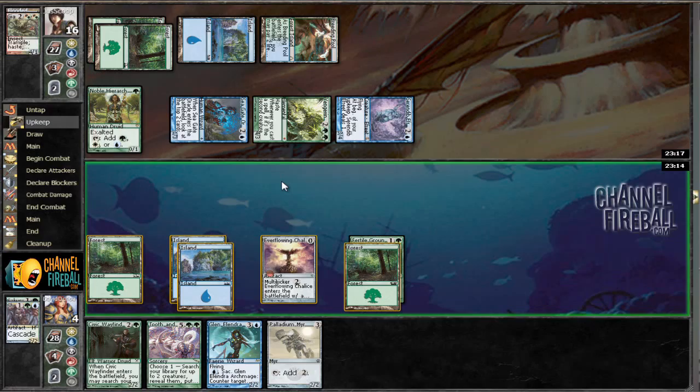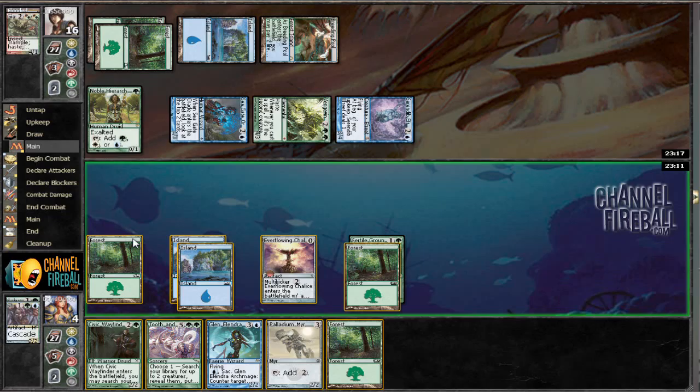So we need to draw one mana elf — that doesn't do any good. In that case we can go Civic Wayfinder and then play Glenelon Archmage. That gives us two blockers, so we can block Serendipha for eight and then Vengevine — but we're one mana short. That's going to suck.